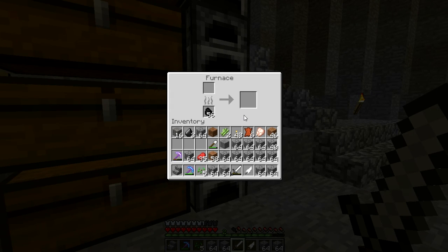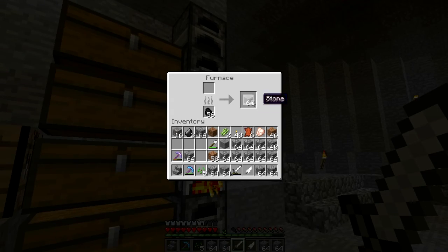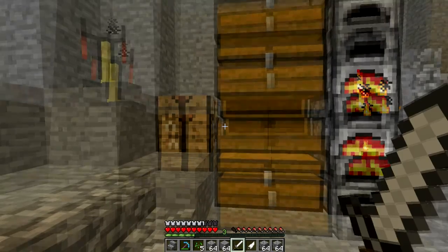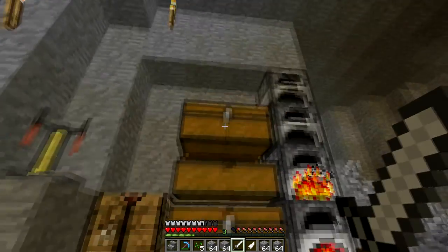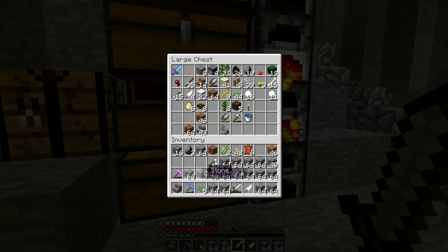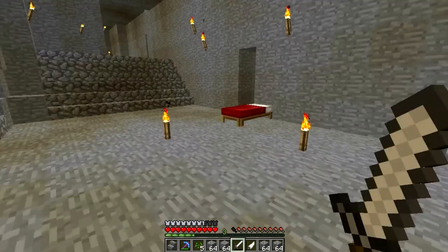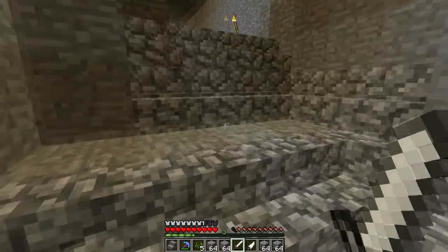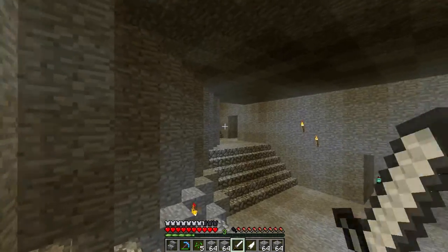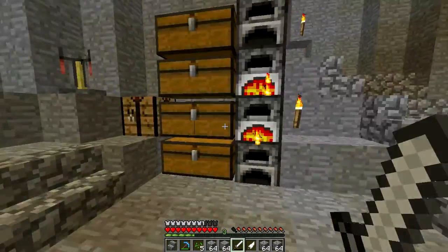I'll put this down, cook up some steak, cook up some chicken. We need blaze rods for the ender eyes — I'm actually going to put that in there, it's pretty decent. I've got two sugarcane left. I really need a storage room, that's also what I'm going to be working on next — getting a storage room. Got the farm room down there and a Nether portal there.